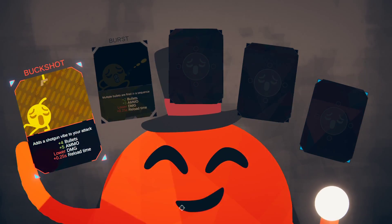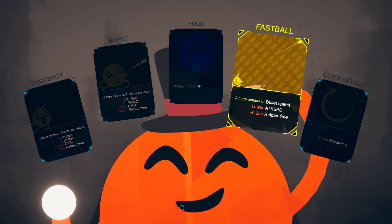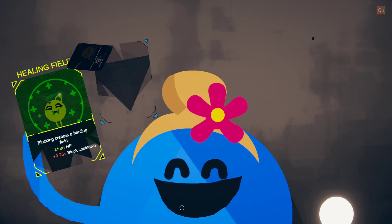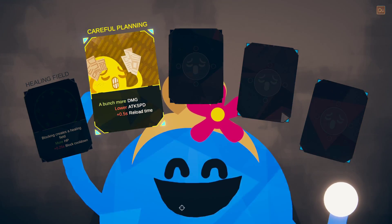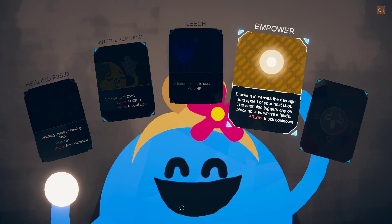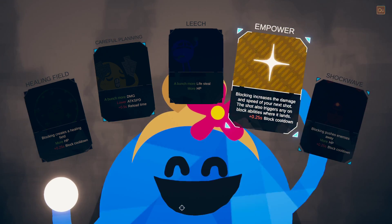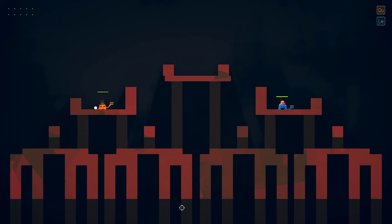Is Adele the red? Let's start. I am gonna be the red one, it looks like. Options include more HP, bullet speed, lower reload times — I'm gonna go with the lower reload times. And then you get your first benefits: a healing field — blocking creates a healing field — a bunch of damage with lower attack speed, a bunch of lifesteal, more HP. Blocking increases the damage and speed of your next shot, or blocking pushes away enemies. I think I'm gonna do lifesteal. And more HP.